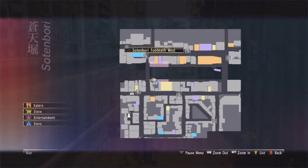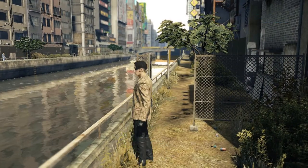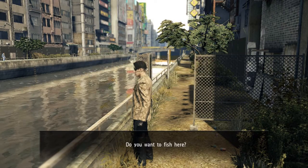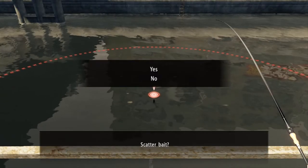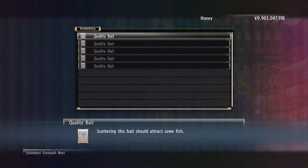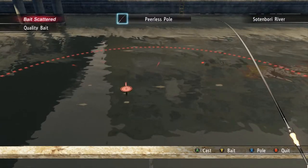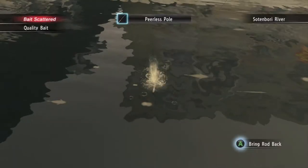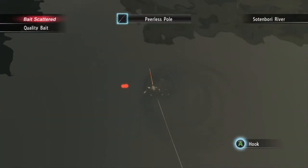You can catch the softchill turtle in this location. Remember to scatter the bait before you start fishing. Memorize this little icon on the water — this is how you recognize the softchill turtle. So throw the fishing pole near these little circles.